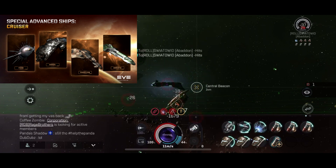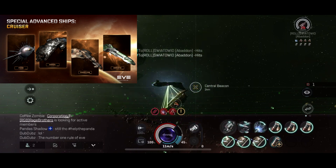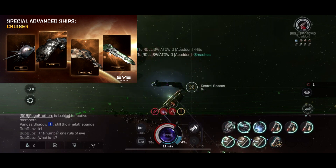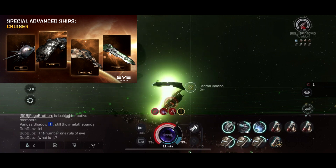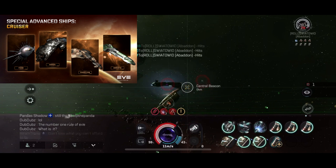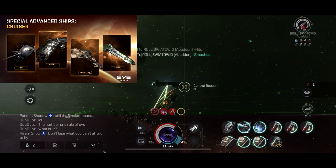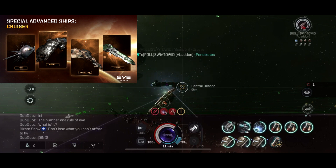You also have the Fiend, upgraded from the Phantasm. It's a heavy interdictor cruiser equipped with advanced interdiction technology capable of generating a warp disruption field. The cruiser's upgraded damage control system allows it to allocate resources effectively for a significant improvement in shield resistance, even at the cost of reducing firepower. These improvements make it an excellent choice for capturing fast-moving ships and surviving perilous situations.